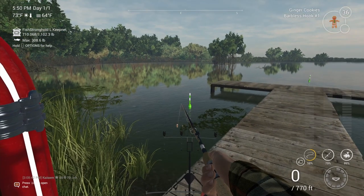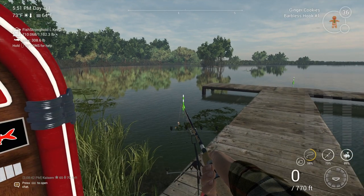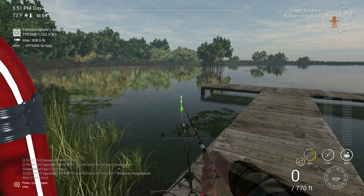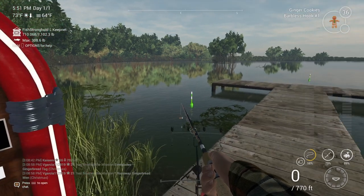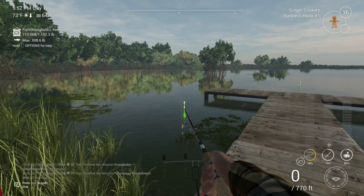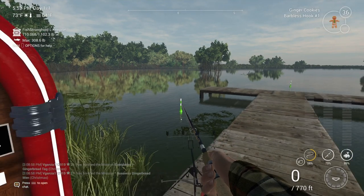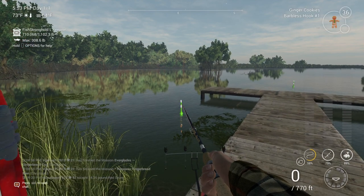Honestly, 700 pounds at Florida is not half bad for not even into the night. Hopefully this helps you out. For other missions you can use normal baits like minnows or bloodworms for the crappies — they work pretty good — but you might as well use the free baits you're getting from the Christmas event. If you're not paying for them, burn them up. Have a good one and great luck on these missions, folks!